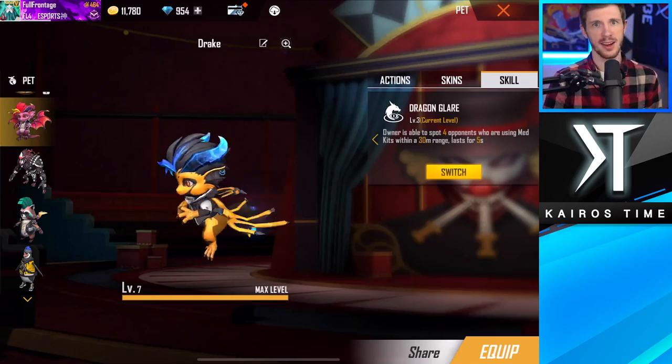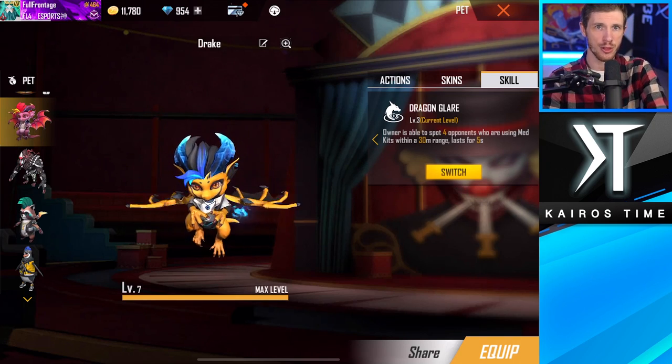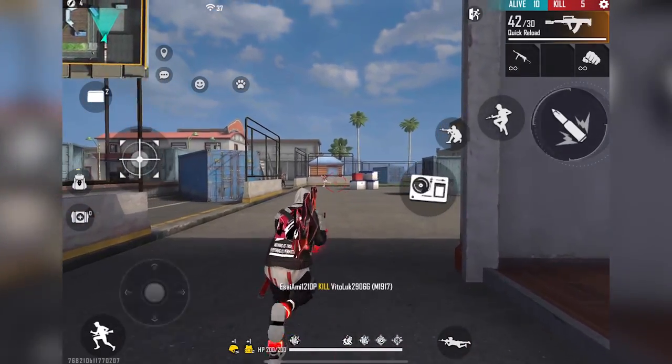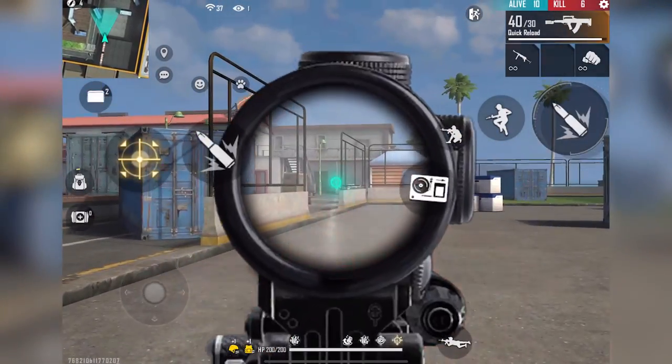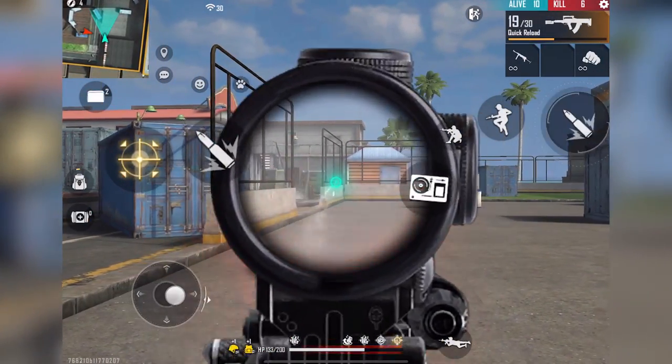Next is Drekki's Dragon Glare, which allows you to spot four opponents who are using medkits within a 30-meter range. In Battle Royale, this is only useful near the end of the match, but it's incredibly useful in Clash Squad, which is why this is a highly recommended pet for playing Clash Squad.